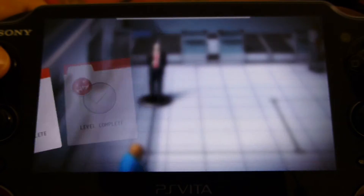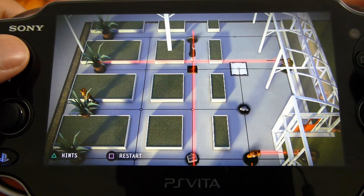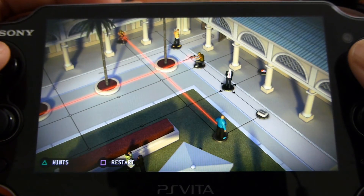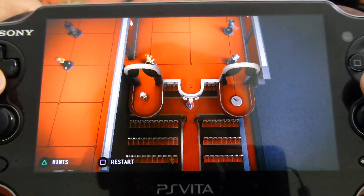Eliminating guards and getting to the next checkpoint always feels satisfying due to the challenging nature of the game. Expect to die a lot though, as Hitman Go relies heavily on trial and error which can result in frustration at times, as some of the levels require you to take a very precise path in order to progress. On the whole though, the gameplay is enjoyable and great for gaming on the go.